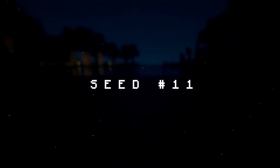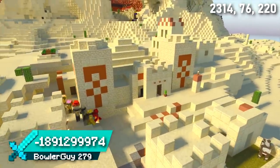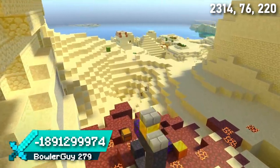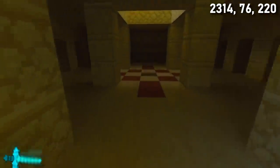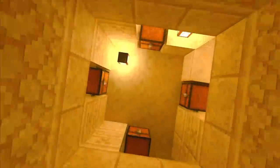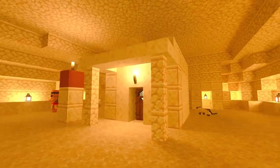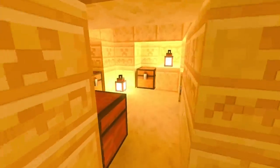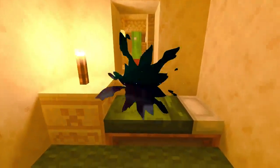Seed 11 has the craziest desert village ever. There's a temple right in the middle of the village as well as a ruined portal close by. What you can find at the bottom of this temple is what makes this seed so amazing — make your way to the temple treasure, break the walls and you'll find a secret hidden house. Maybe it's this villager's job to protect the treasure. I've never seen village generation like this before. Have you?